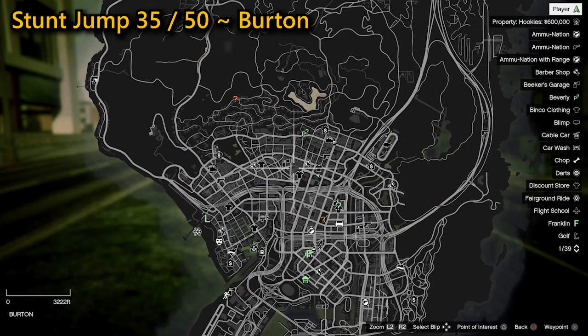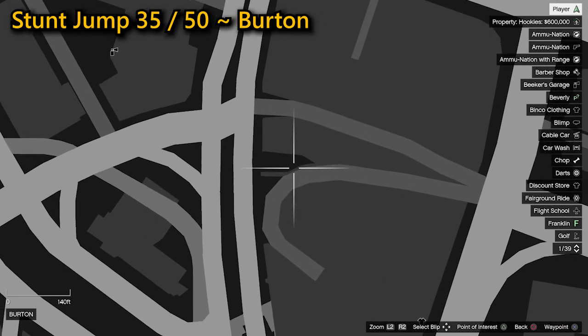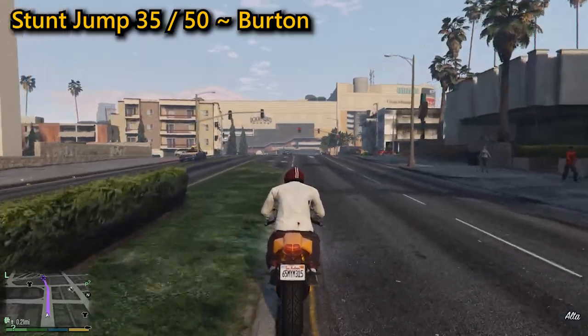Your 35th stunt jump can be found in Burton. You need to head west towards the Rockford Plaza, then once you're underneath the plaza go off to the right through the barriers, landing on the road below where you'll complete the jump.